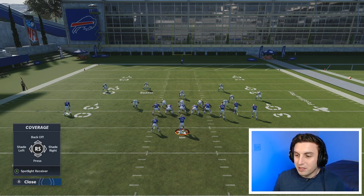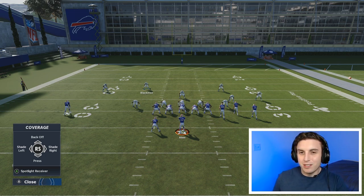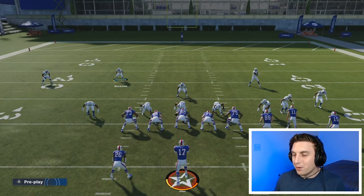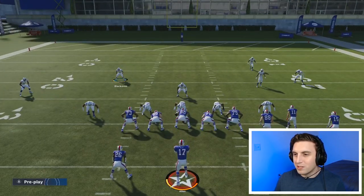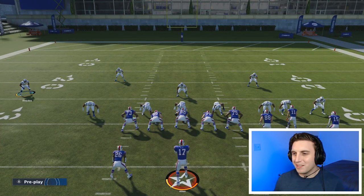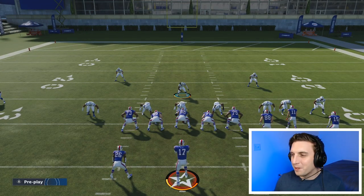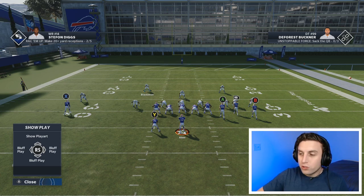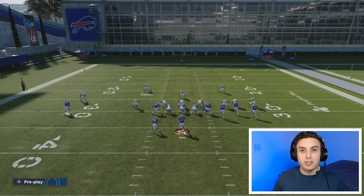Those are the individual adjustments — you can select anybody and it's going to be the same options. Very situational. I don't really use those — they're a little too specific for me. If I want to back off an individual player or press an individual player, I'm usually just pressing everybody or backing off everybody. Sometimes if you do too many adjustments, players will start dummying out and not responding. But those were the individual assignments you can give to your defenders relative to offensive players.